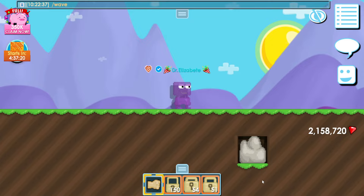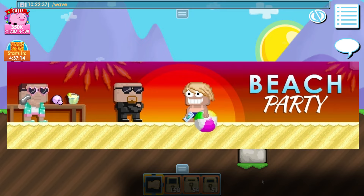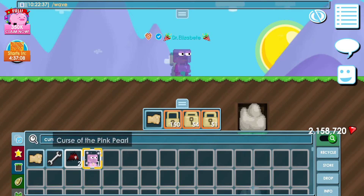In this video, I'm going to be showing you guys all the new items in Beach Party. As you guys know, today is Beach Party and they actually just came out with one new item. The item is called Curse of the Pink Pearl.